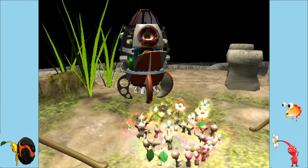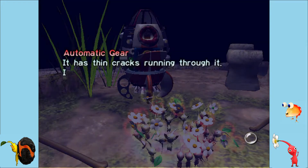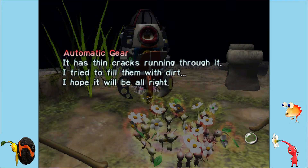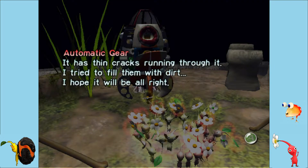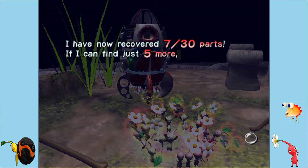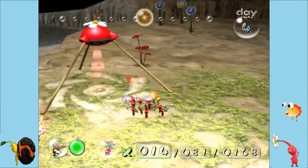Covid restrictions — we were wearing masks, we all had Covid tests. Before anyone freaks out, we were all Covid safe. We've all been jabbed. Automatic gear — it has thin cracks running through it. I tried to fill them with dirt. I hope it will be alright. Great solution, Olimar. I have now recovered 7 out of 30 parts. If I can find just 5 more parts, I should be able to increase my ship's capabilities.